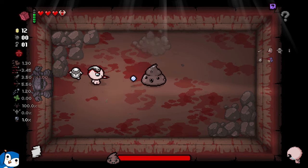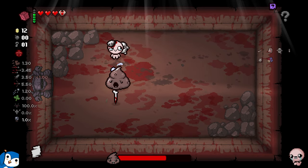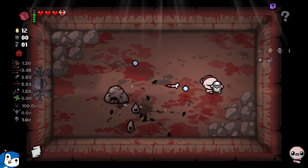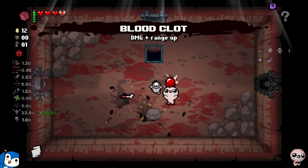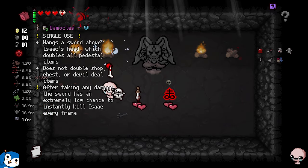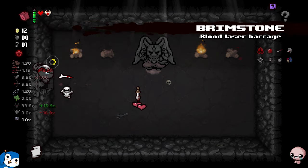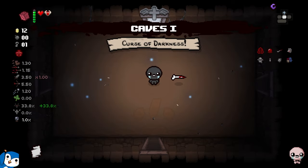I just lost my soul heart, but at least we have an easy boss. My pointy rib should be dealing a ton of damage - yeah, look at that, he's already dead! The dry baby actually saved me. I'll take Blood Clot. Let's see what Satan has... we don't need the rig, the rig is coming in the normal run anyway. I would love to take Damocles as well but I simply can't.